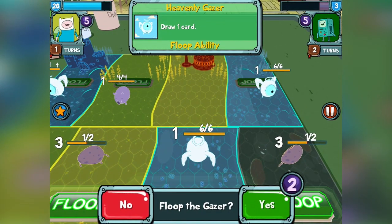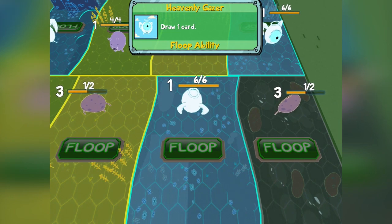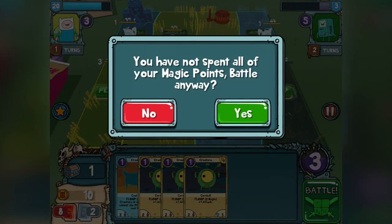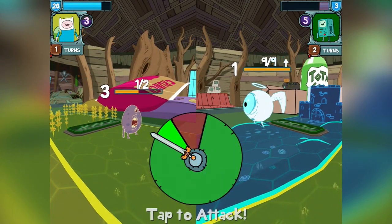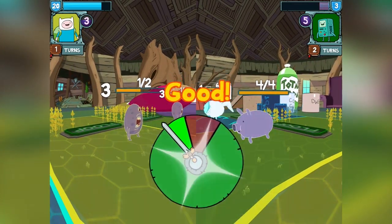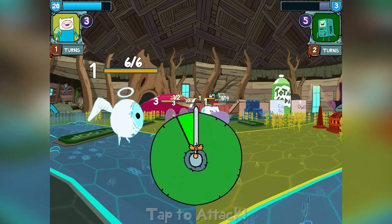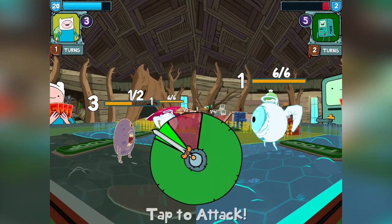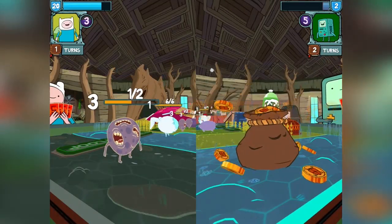I can floop here and draw a card — let's go ahead and do that. I apparently need to end my deck. Let's battle. He has two points left. Perfect, take him down.